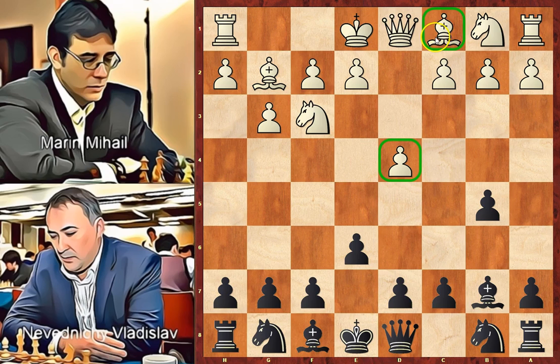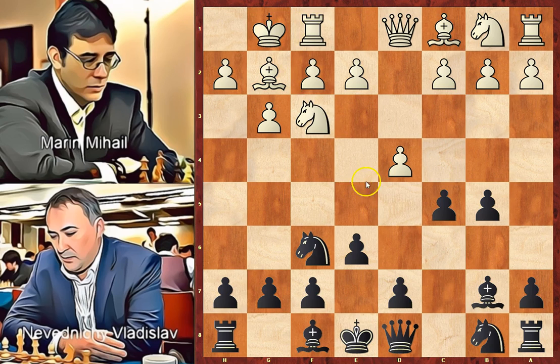Black continues with Nf6. White castles kingside and c5, another pawn move attacking the center. Another way to continue development was with Be2, Be7 and short castle. Knight to a3, developing and attacking the b5 pawn. Queen to b6, defending the pawn. Another way to defend this pawn was to play a6. Bringing the queen too early into the opening is not recommended because it can become a target. Usually in an opening we should develop pieces, castle, and connect the rooks by moving the queen.